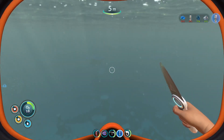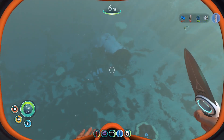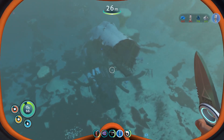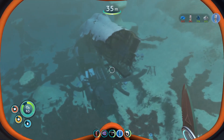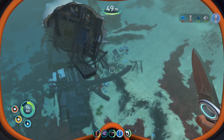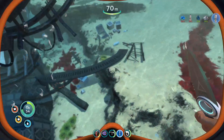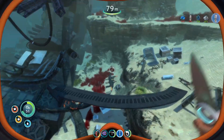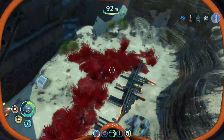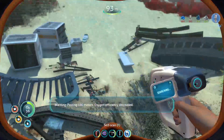Those are reefbacks, they keep screaming — it's not very nice. I think the Dunes is right next to this place. On the very edge I can tell it's bad whenever it's sandy — sandy, no rocks. Passing 100 meters — oxygen efficiency decreased.